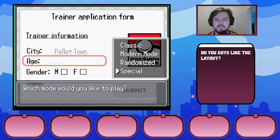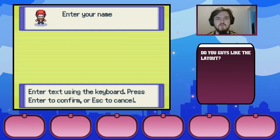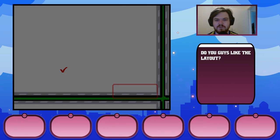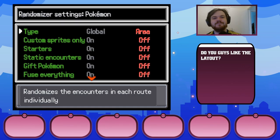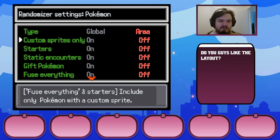It's just a Nuzlocke in Infinite Fusion. I did ask yesterday and we had like 34 votes, and the majority of you guys wanted to play randomized, so that's fun. We'll get our name - our name is Square. I'm setting this up now. I want the Pokemon to be randomized with area mapping, and custom sprites only.